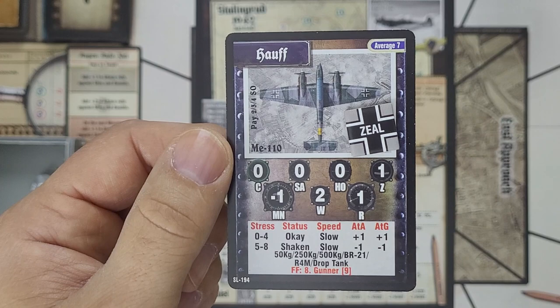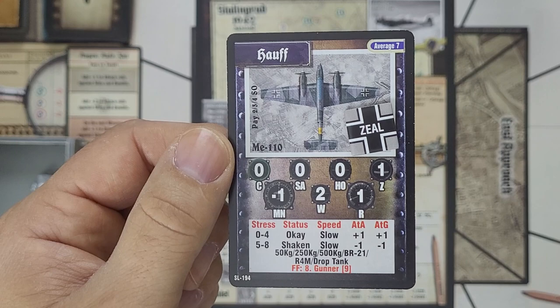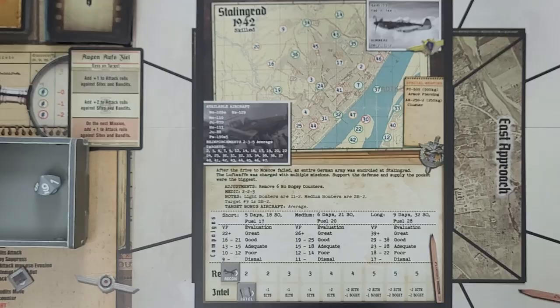His plane has a minus-1 maneuverability that goes part and parcel with an ME-110, but it does have a 1 for robust, so it is a little bit tougher to knock out of the sky, although not tough enough to save Krautner in the previous mission.